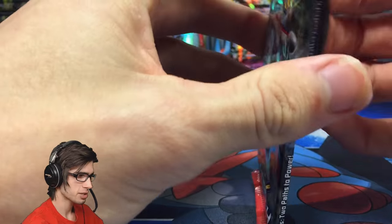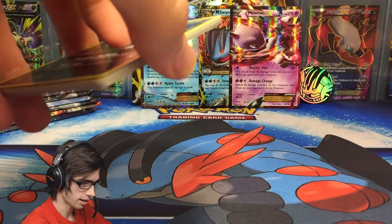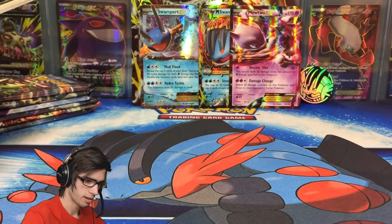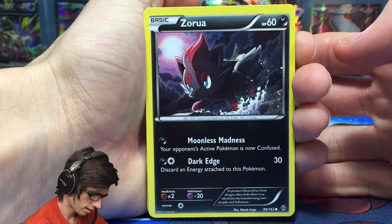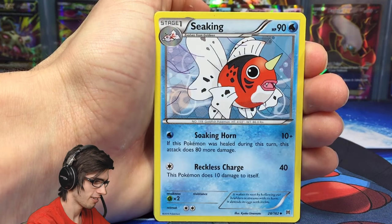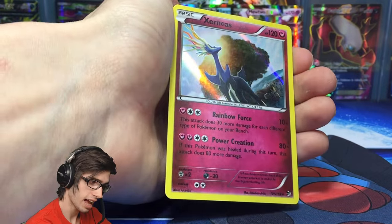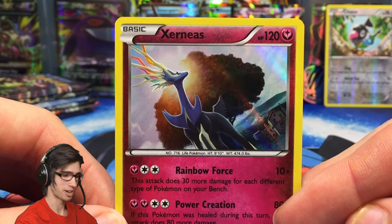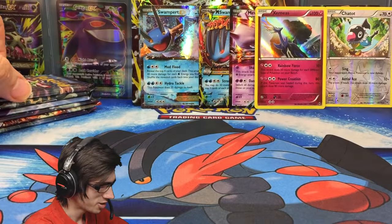Moving on to the second Breakthrough pack with the Mega Mewtwo EX pack art. Usually I don't have any luck in these premium collection boxes. From this pack: Zoroa, Fletchling, Vanillite, a second Zoroa, Snivy, Parallel City, Furfrou, Reverse Chatot — that one is a rare — and the rare in the pack is a Zoroark Holo! Wow, so we're two from two from Breakthrough. Zoroark has 120 HP with Rainbow Force and Power Creation. Two from two from Breakthrough!